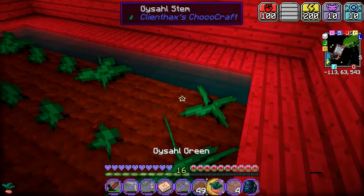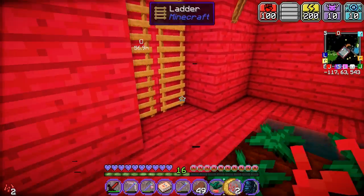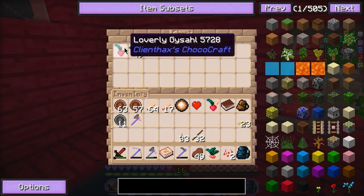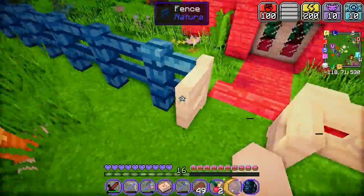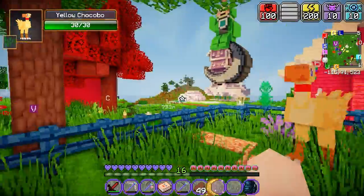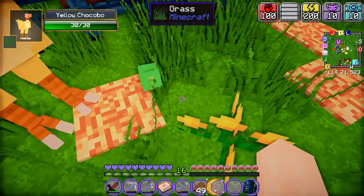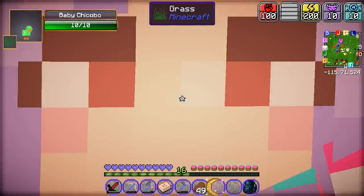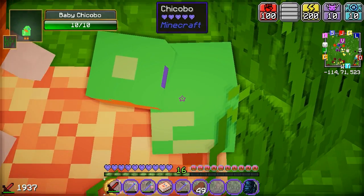Oh holy crap, we got one! Oh my God. I have been at this for what seems like years. All right guys, are you ready for this? Are you freaking ready for this? I am so ready. I feel like I've waited all my life for this moment. I hope this is how you do it. You and you — oh my God, a green one! Oh my God, so cute and little. Well guys, you know what to do — leave those baby names for this green little chocobo. He is so cute and little, look at those little squares.